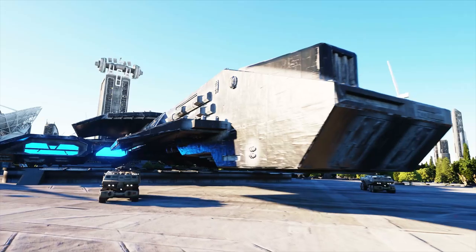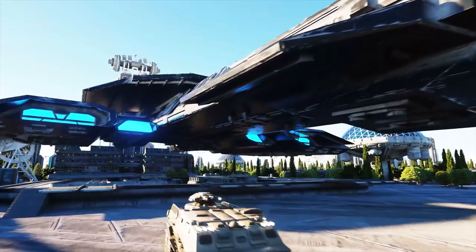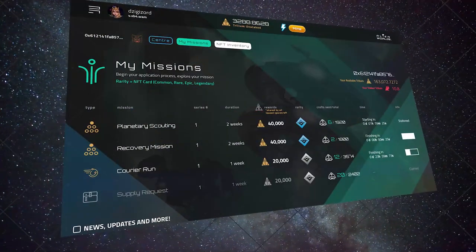Welcome to Alien Worlds Missions. Here explorers can send spacecraft on missions and collect NFT rewards and Trillium. This video will introduce you to the new collection of exclusive NFTs and show you how to join a mission and the rewards offered.